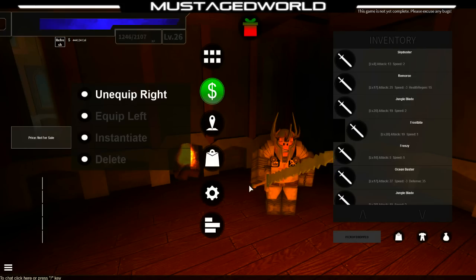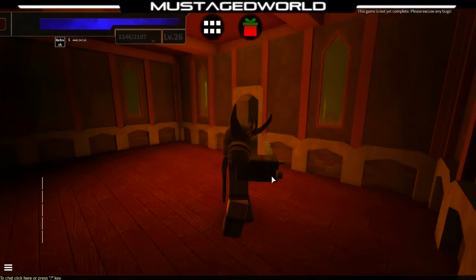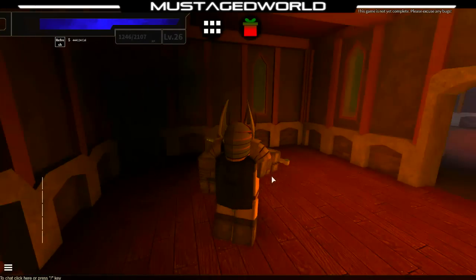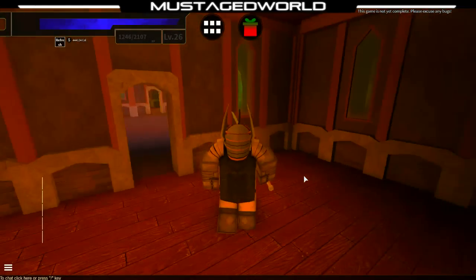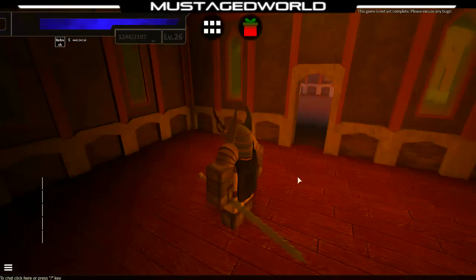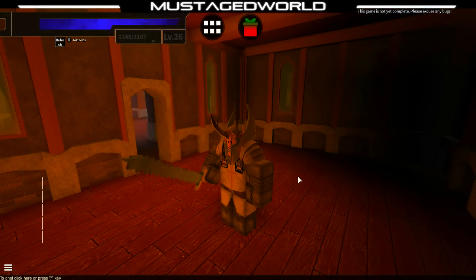This weapon is awesome. It looks amazing. It's really rare. It's like one of the best weapons besides the Jungle Blade, because the Jungle Blade is awesome — like the sand does not matter. But for this level kind, level 20, this is one of the best weapons you can have. And you look amazing cool with it if you put it on your side or on your back. If you combo two with it, people will just go nuts and want to buy it from you.